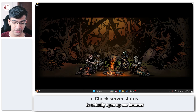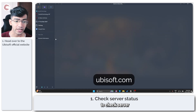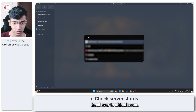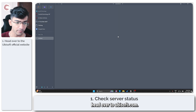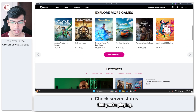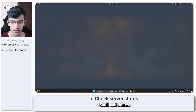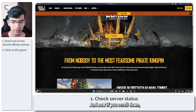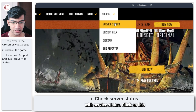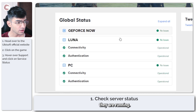The first thing we're going to do is open up our browser and head over to the Ubisoft website to check server status for our game. Head over to ubisoft.com, scroll down and find the game that you're playing — let's say we're playing Skull and Bones. Click on it, scroll down and you will see a support section with service status. Click on this and it will show you all of the services and whether or not they are running.